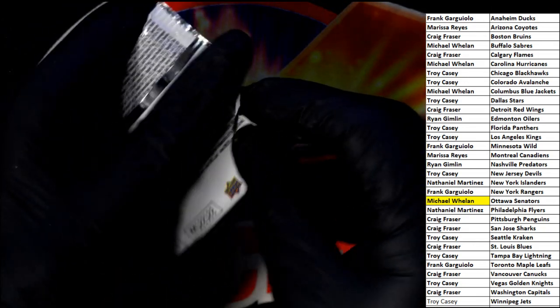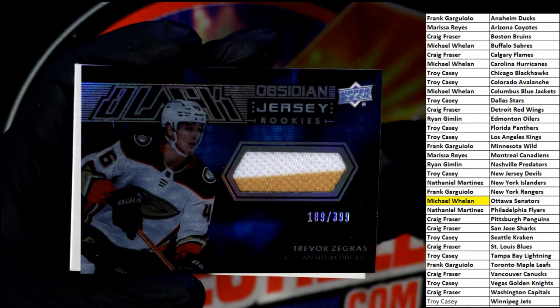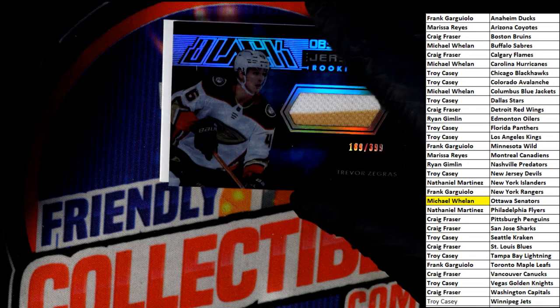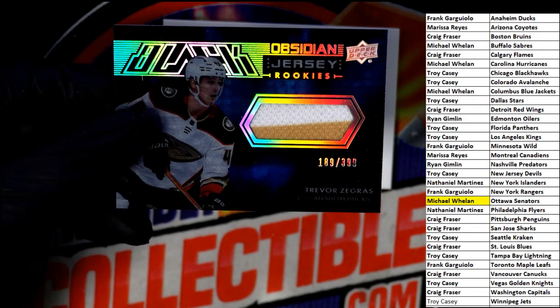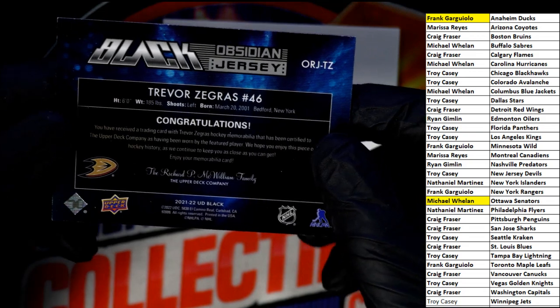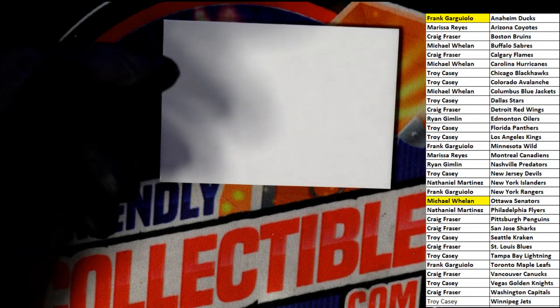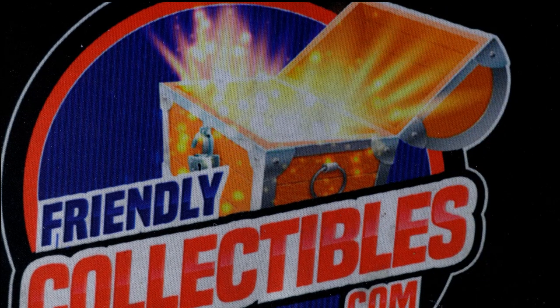And the final one in here — good luck everybody. What is this? It's Anaheim — great hit right here, Anaheim Ducks owner Frank G! He's one of the biggest rookies in the NHL too, so this was a great box. SPX — good things coming out of there. Congratulations everybody!